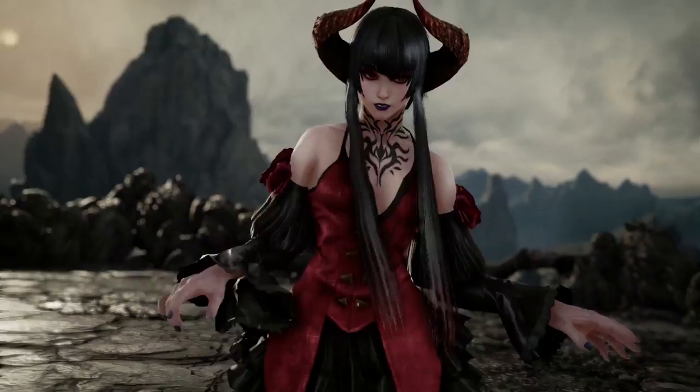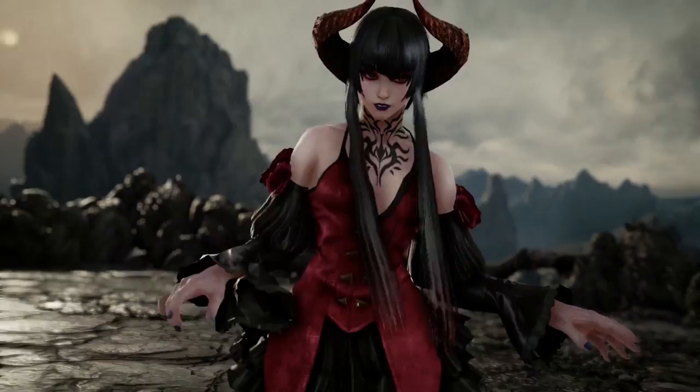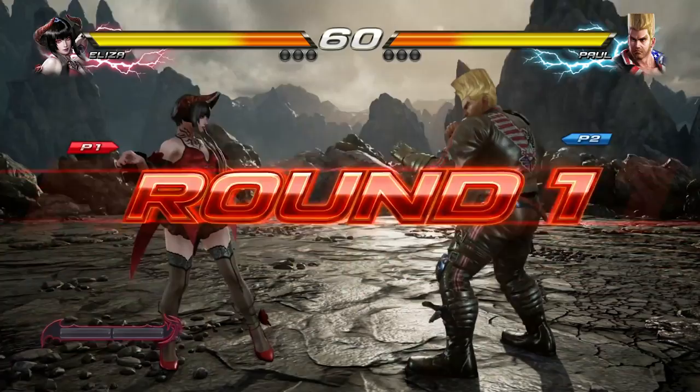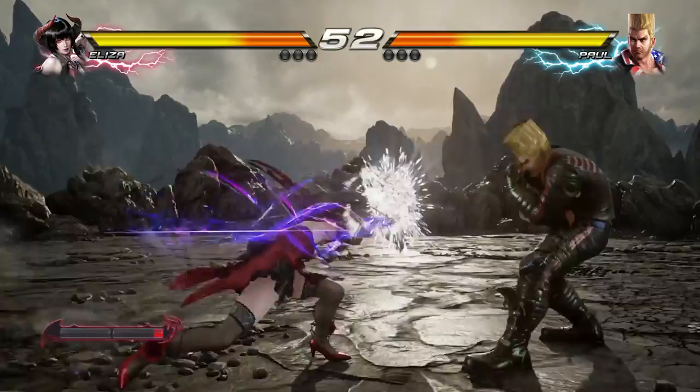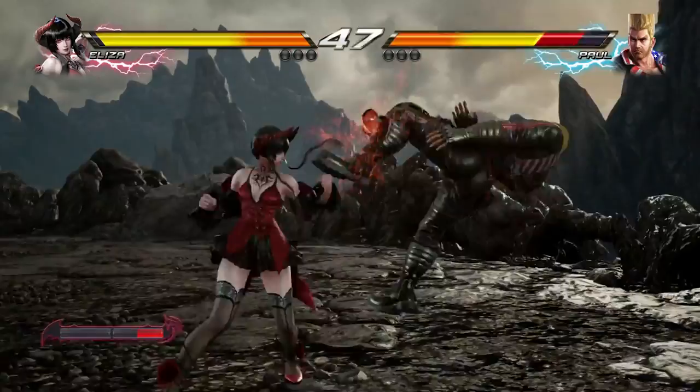First and foremost you'll probably notice right at the character selection. When you load into the match, there's two new things: the Rage Art and the Rage Drive. With Paul, once you get down to where your life bar is flashing red, you're able to do a super powerful attack with both punches. Once we get there I'll call it out so you can try it out. He has access to the Rage Art and just a number of options when you are close to dying — there's way more stuff you can do and it's really cool.